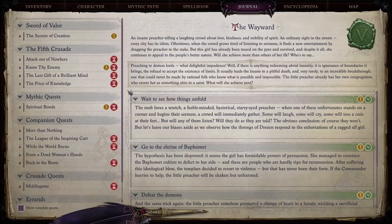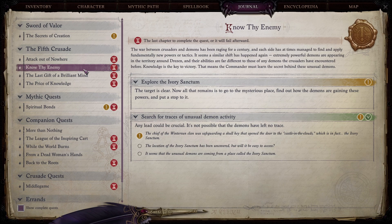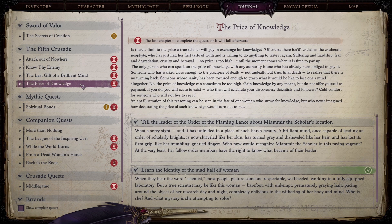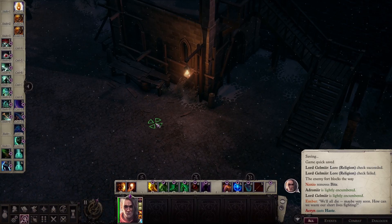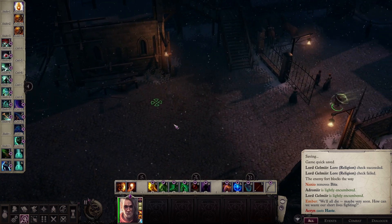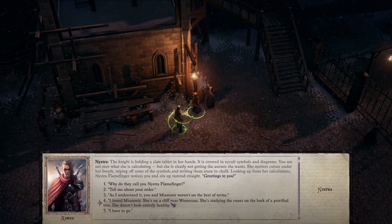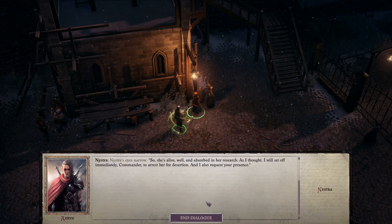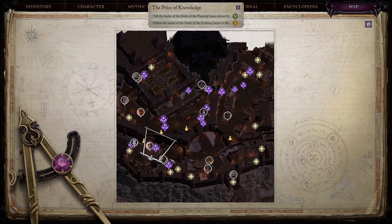Looking at the quests: 'From a Dead Woman's Hands' requires talking to Socio. 'Know That Enemy' means exploring the Ivory Sanctum. I also need to visit the Blackwater clan settlement and tell the leader of the Order of the Flaming Fist about the mark. We need to find Socio — he's apparently up on a rooftop painting, but his implements are there without him. That's hilarious.